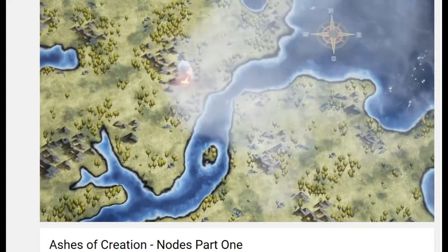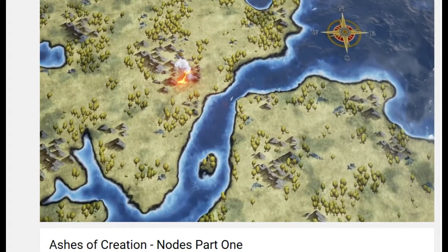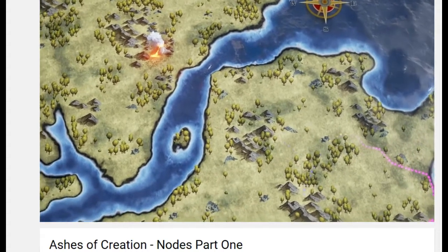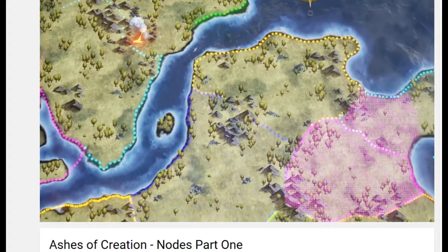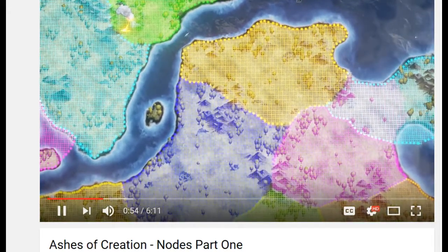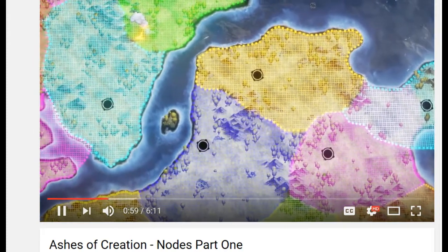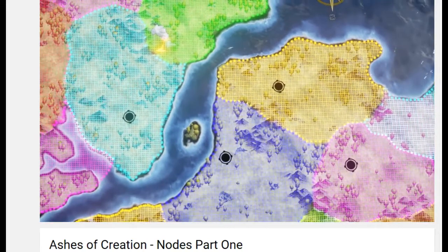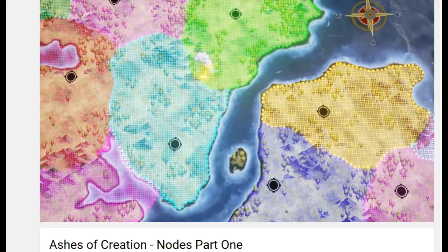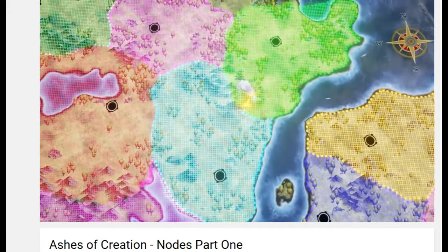The entire world is set up into subsections — you're gonna see the world chopped up into different sections with different borders and color coordinates. Each zone has a specific node that's gonna grow over time if players are doing activities there, for example fishing, farming, building things, or killing mobs in that zone.